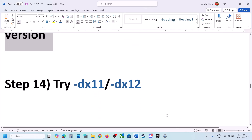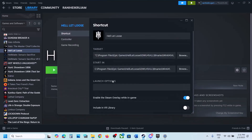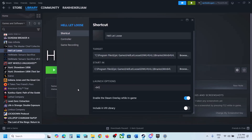The next step is to try DX11 or DX12 in the launch options. For Steam users, right-click the game, select Properties, and in the Launch Options type -dx11, then launch the game and check. If that does not work, go back to Properties and type -dx12 instead, then launch and check. If still not working, remove the launch option and follow the next step.